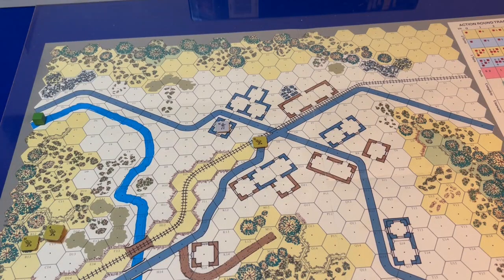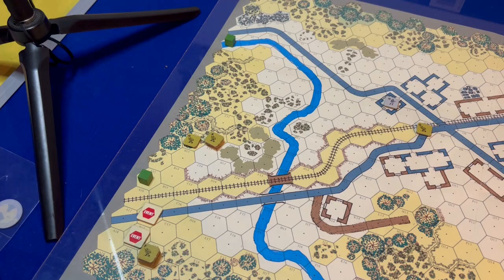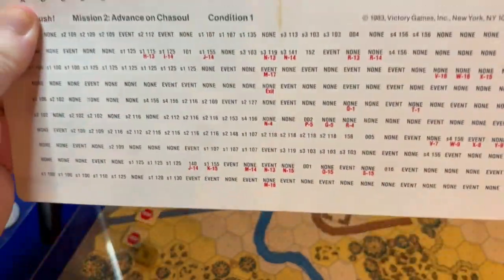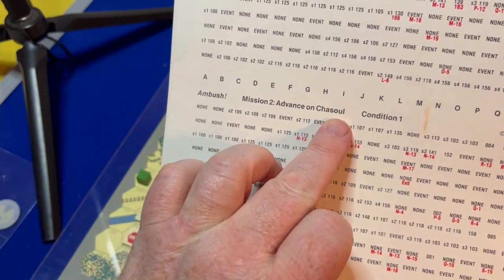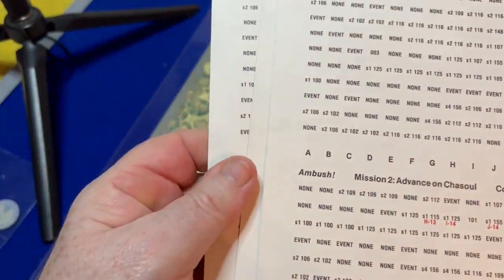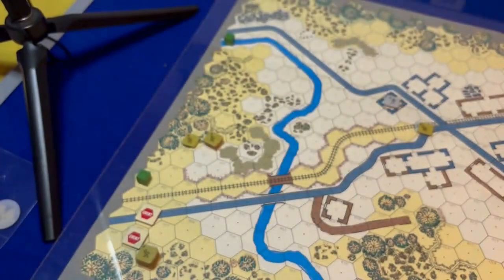When the condition changes, I remove all event markers from the map. Under the next condition — condition two — if I went back into that hex I would have to check again to see if something is there. What's on the card changes: this is mission two, Advance on Shazal, condition one. As soon as condition two comes up I turn it over and these references will all be different, producing different events. In this particular mission there are six of these sides, creating the narrative and producing different events and interesting conundrums.